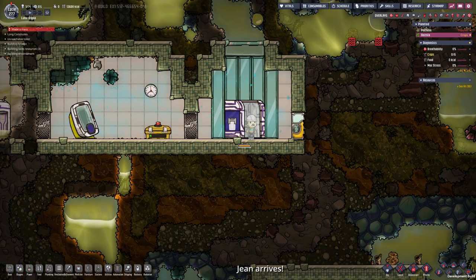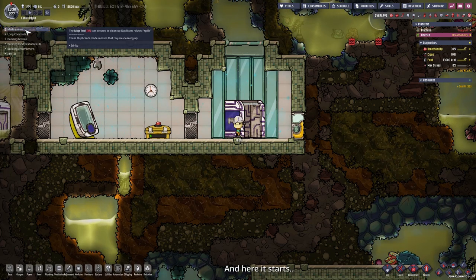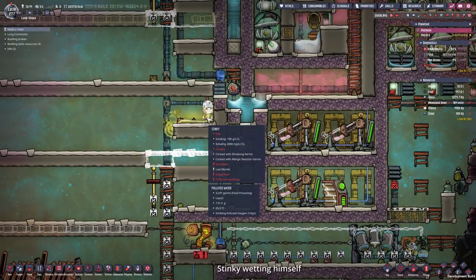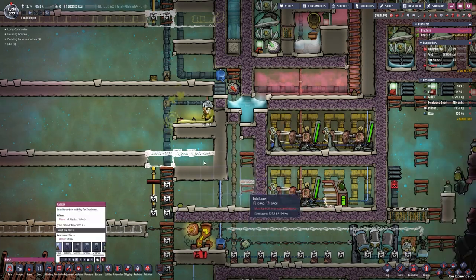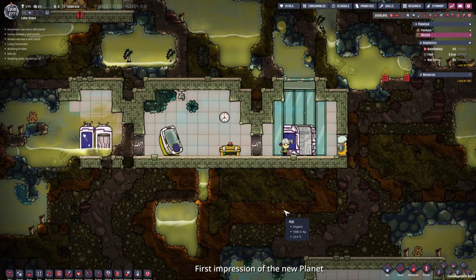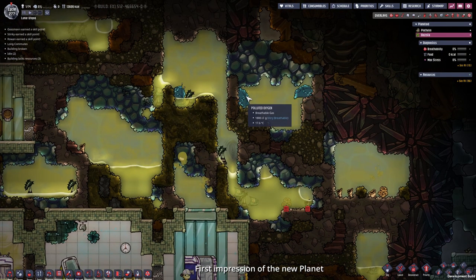Here we go Jean! Seriously, I just arrived here — couldn't you go a second without me? Come on Stinky, you deserve that name sitting there in his own pee. Leaving Stinky aside for a second — where did we arrive? We are on a swamp planet with a lot of polluted water and polluted oxygen, as well as some plug slugs. That is very nice.